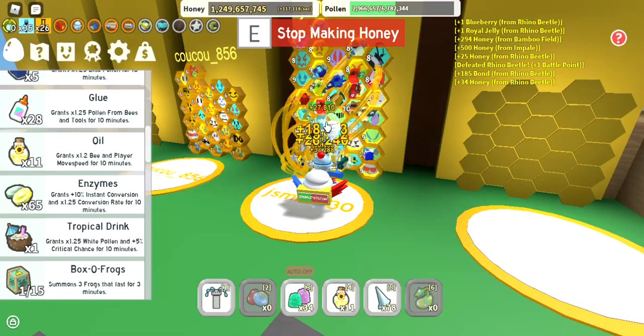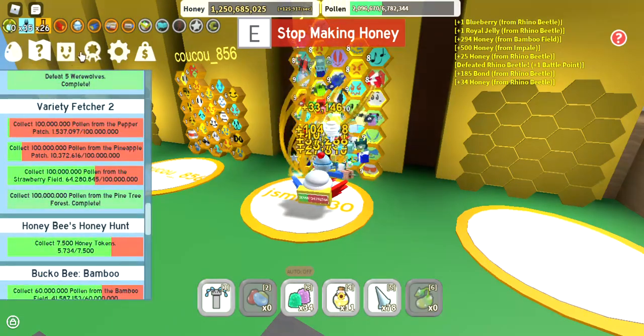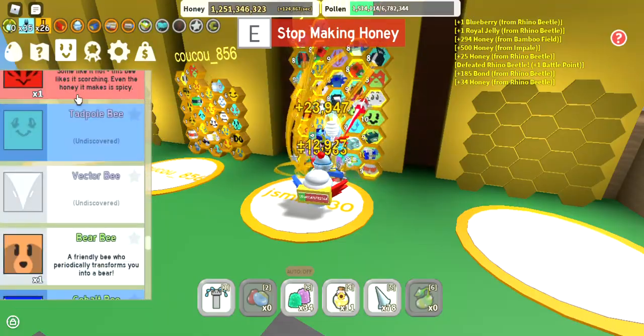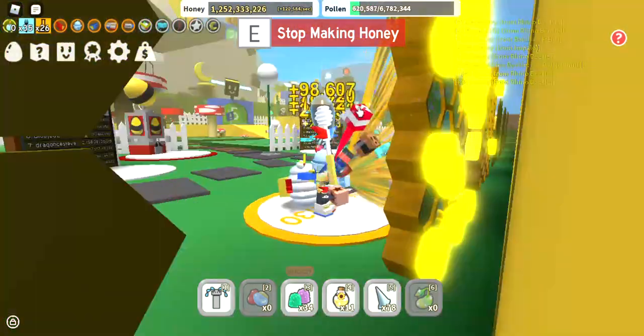My Spicy Bee is level nine — it's actually really useful. It summons two fire bees and that ability is named Inferno. It also comes with a passive called Steam Machine. I won't go more into that, just wanted to give that little update.